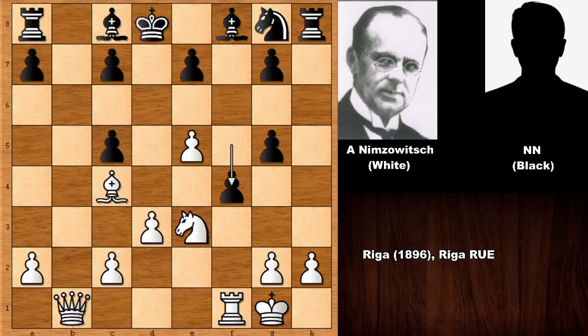Then Nimzovich played E6. We can forgive Aaron Nimzovich for playing bad moves because he was only 10 years old. I'm trying to tell you that pushing the E pawn — the E6 move — was not a good move. It is not losing of course, and White is still much better in this position. But instead of E6, there is a move that wins on the spot.